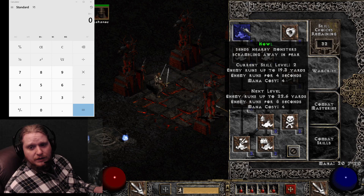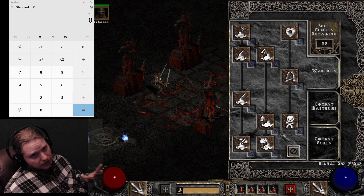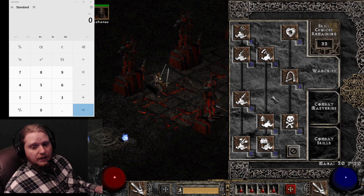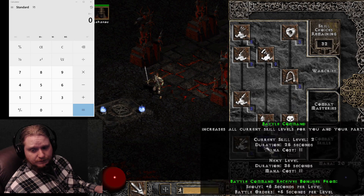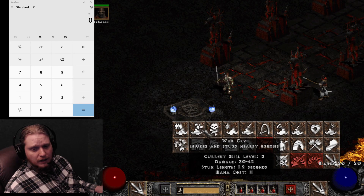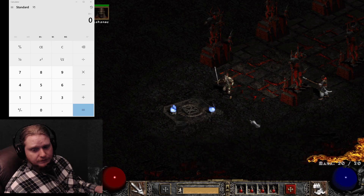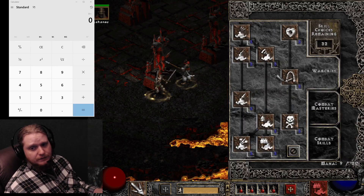The barbarian also has a very healthy number of war cries, which while not exactly the same as auras, some of them do function that way. For example, Battle Command increases skill levels — as you can see, I now have plus three instead of plus two. And Battle Orders increases life and mana.